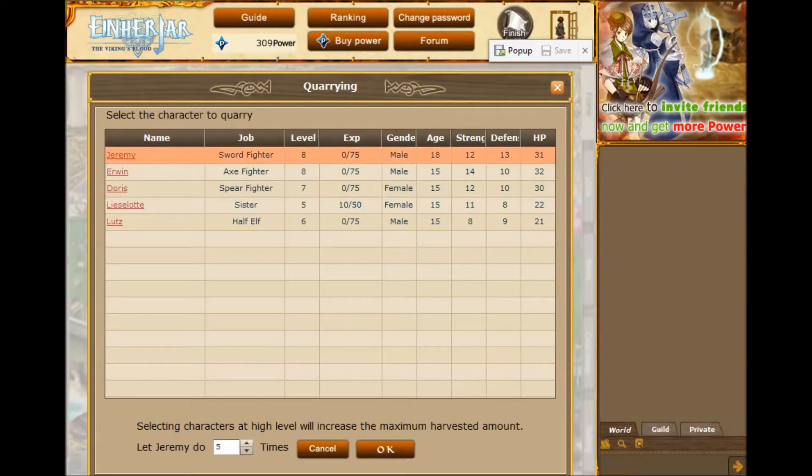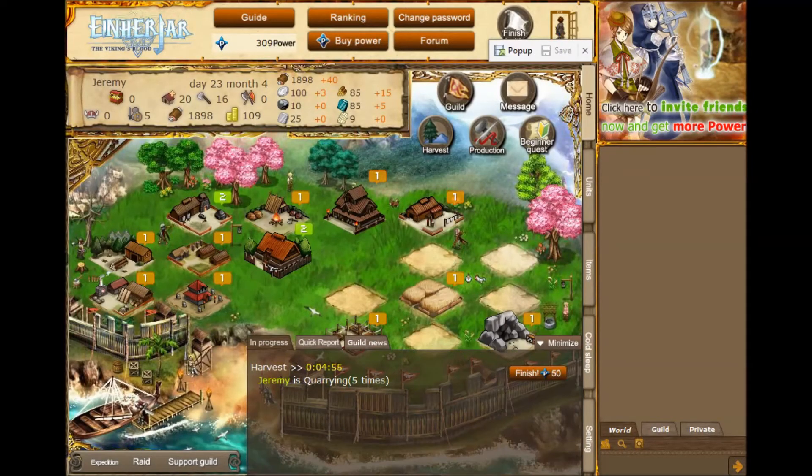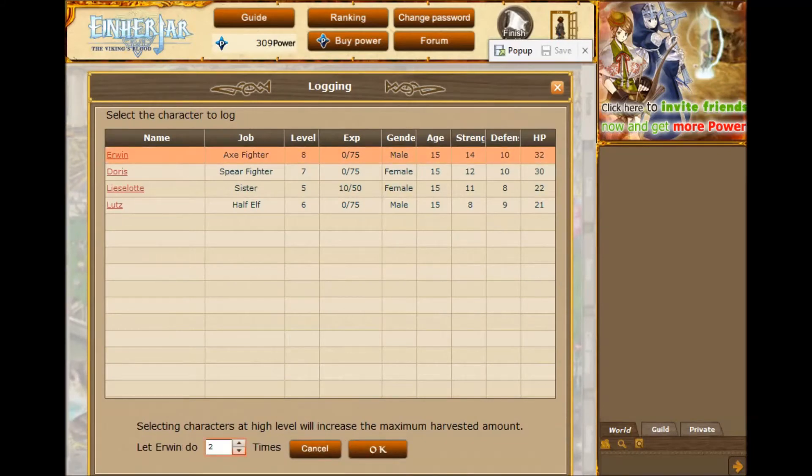Because this game has you collecting a team, you can actually do a few different activities at the same time. You can pick who you want to perform a particular activity — so for quarrying, I could pick my main guy, and you can pick the minutes. It says 'let Jeremy do blank times' — that just means minutes — and you can do up to an hour at a time. So let's just put this on five minutes and click go. I could do logging too — let's go ahead and do it, but shorten it down to like one minute.